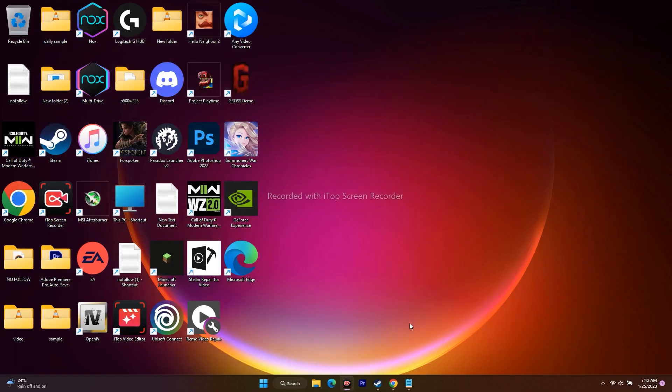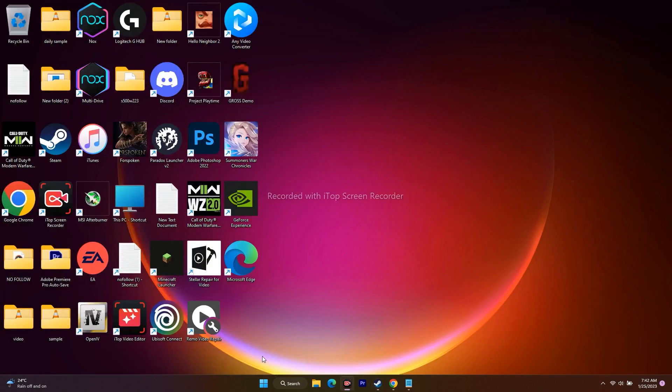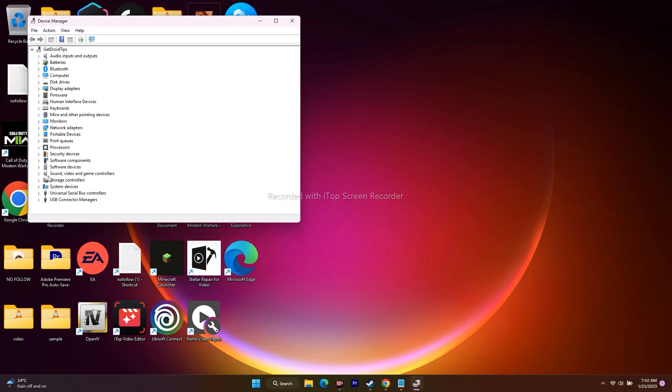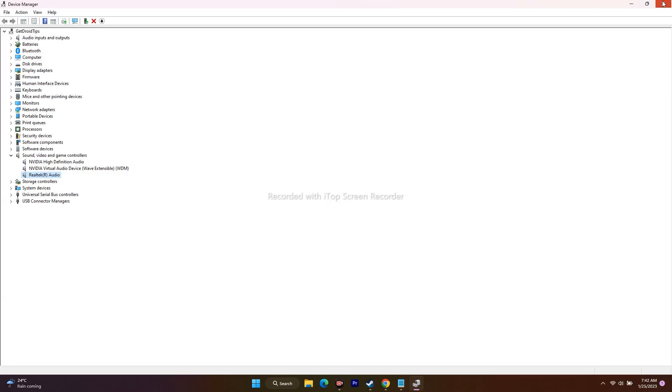Once you've disabled those, go back and try to play the game. You also need to do the same in Device Manager. Right-click the Start button and go to Device Manager. Navigate to Sound, Video and Game Controllers. Apart from your default device — in my case Realtek HD Audio — if Oculus or VoiceMeeter appears, select it and disable it. Keep only your default audio device.